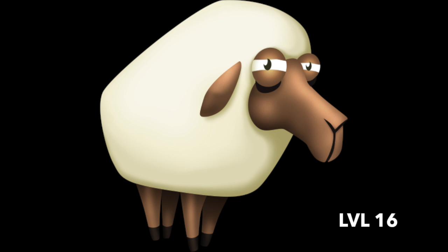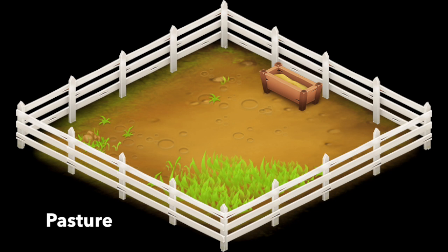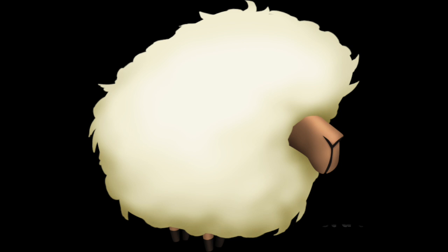Each of these animals gives you a good resource: with chickens you get eggs, cows give milk, pigs give bacon, sheep give wool, and goats give goat's milk. Do sell everything for full price — you can make a lot of coinage this way. The turnaround time for pigs, sheep, and goats is quite long, but for cows and chickens it's not bad, so those are your best returns. But the choice is yours.